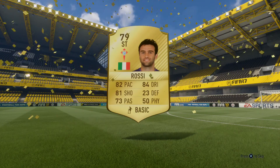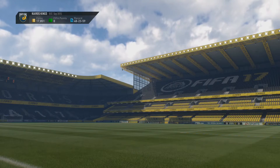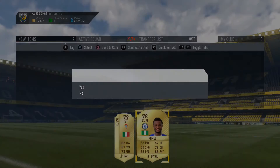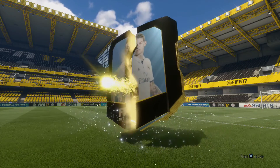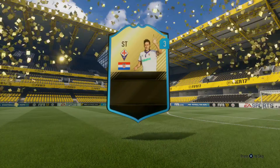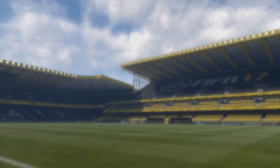Daniel De Rossi — not bad, not bad at all, kind of worn out but whatever, I'm not complaining. Mikel — okay, we can actually put him in our team. We kind of got a Chelsea defense but it's not a bad defense. All we need is the destroyer David Luiz — that'll be unstoppable. A couple of games, not bad.